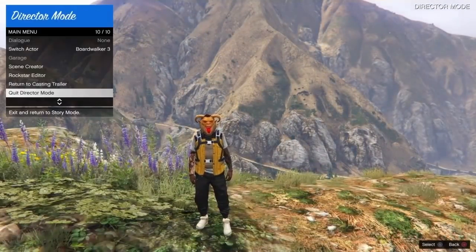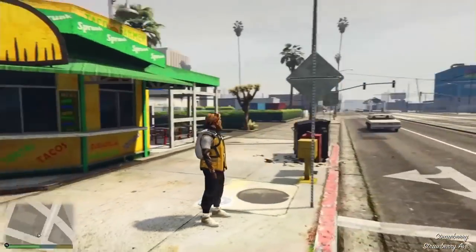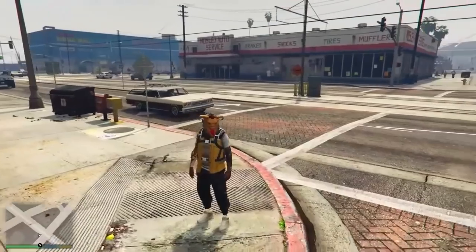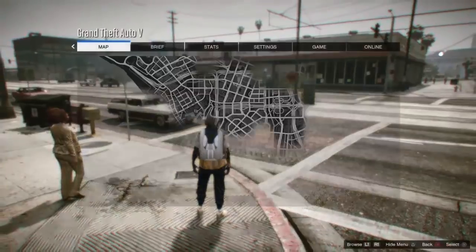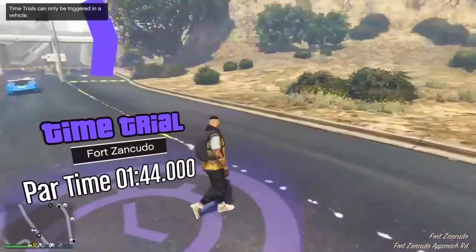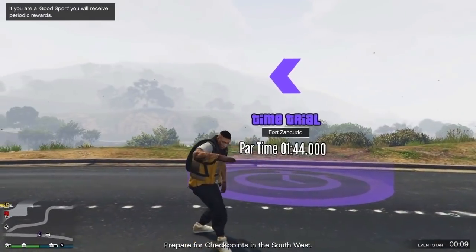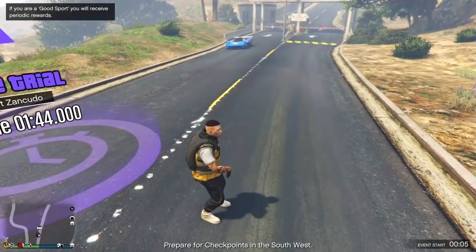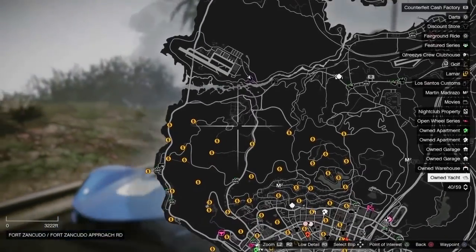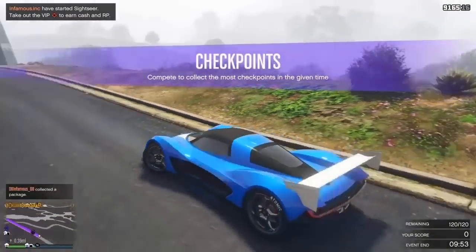Once you select it, you'll spawn outside — you might spawn anywhere; I spawned where I got the bird peyote. Walk around for about five to ten seconds, then hold the touchpad, go all the way to the bottom, and quit Director Mode. Once in story mode, wait another five to ten seconds, then click Options and join an online session again. For further detail, watch the video from a few days ago — 'How to Get Any Joggers.' Once you load into online, you'll notice you're wearing the joggers without the Christmas mask. Just fly over to the clothes store, edit the outfit how you like, and that's it!